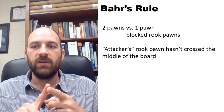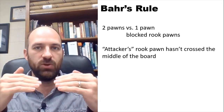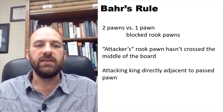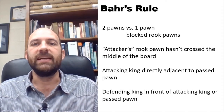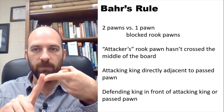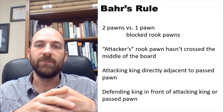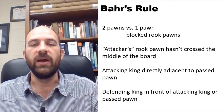The rook pawns have to be blocked — that's the first condition for Bear's Rule. The second condition is the attacker's rook pawn can't have crossed the middle of the board. If the attacker's rook pawn has crossed the middle of the board, the attacker should win. But if it has not crossed the middle, the defender has a chance of drawing. The third condition is the attacking king is directly adjacent to his passed pawn, and the defending king is either directly opposed to that attacking king or directly opposed to the pawn.